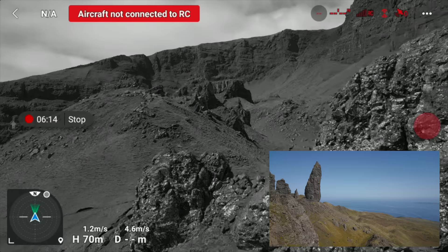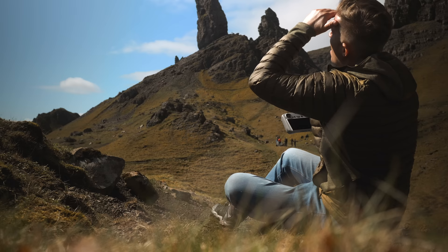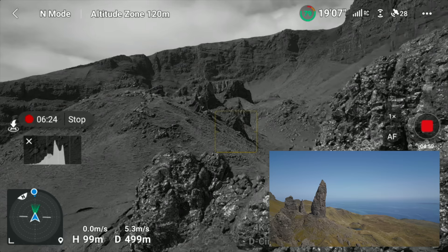Immediately, return to home is initiated. The drone spins around and starts raising its altitude to the predetermined return-to-home altitude set in the DJI Fly app. A few seconds later, the drone and controller re-establish a full signal strength connection. However, during this whole process — given the drone was flying away from me at the time of signal loss — I had been pulling back on the right stick trying to fly it back towards me, not realizing that return to home had already been successfully initiated.